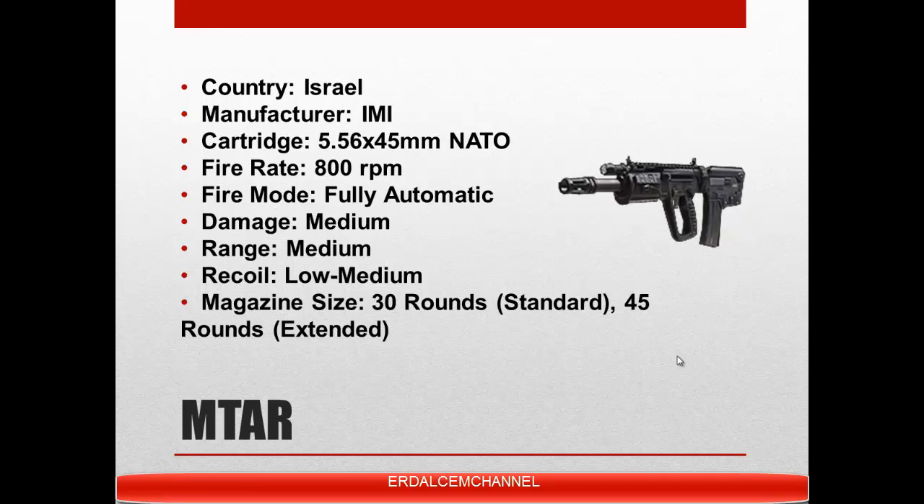The MTAR — Micro Tavor Assault Rifle. It's a bullpup assault rifle made by the Israeli Military Industries. The MTAR-21 has an ejection port on both sides of the rifle so it can easily be reconfigured for right or left-handed shooters. The receiver is made of reinforced plastic and it's waterproof and lightweight, making the rifle more suited to urban combat. It is similar to the TAR-21, although it is scaled down and has different aesthetic features such as different hand guards.